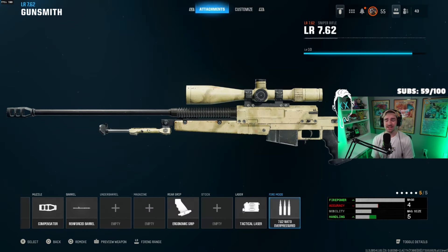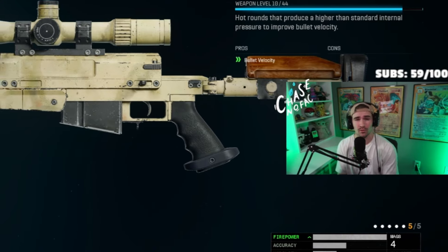To fix the reticle alignment issue, there is a specific attachment: the Target Laser. With the Target Laser equipped, every time you aim in, your crosshair lands right on your reticle — which is essential for quickscoping. The final attachment to use is the NATO Overpressure Rounds, which solely boosts your bullet velocity.